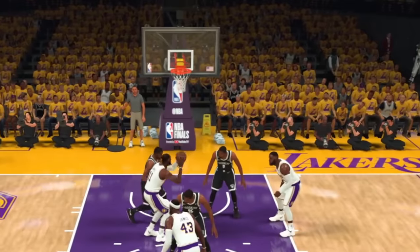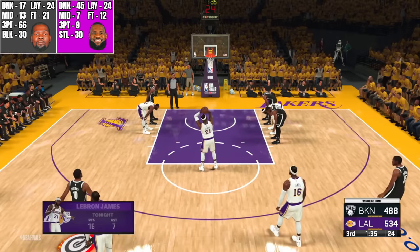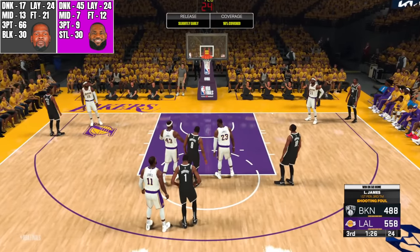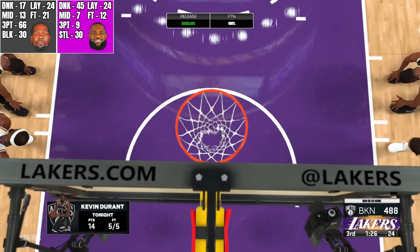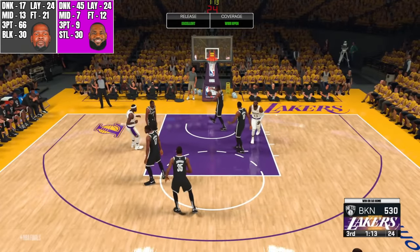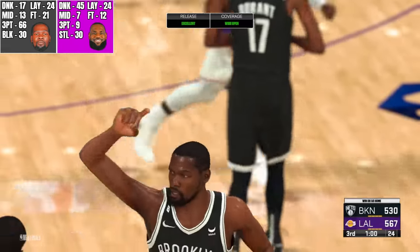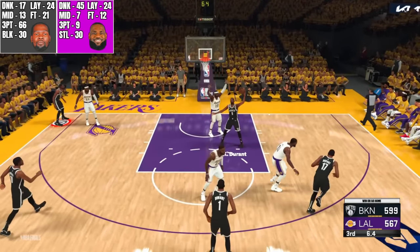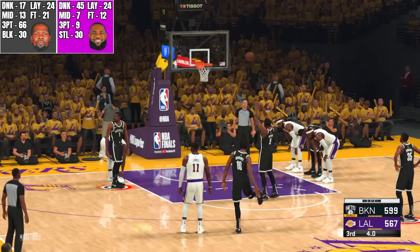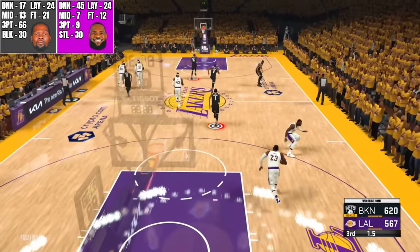LeBron driving, pump faking, missed the layup. LeBron driving to the basket, gets fouled — and one would have been huge. First free throw for LeBron — got it. Second free throw gives him 558 — got it. Durant using Durant screens, pull-up mini, gets fouled on that. Every free throw Durant has is worth 21 points — first and second free throws both good. Durant's only down 28 points. LeBron wide open from three — got it to go, nine points. Durant from three — oh he got it! That's 66 points, putting him at 599. Eight seconds left. KD in the post — got fouled. This first free throw puts Durant at 620. Second free throw — oh he missed it, that's huge. That'll probably end the quarter.